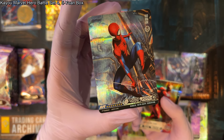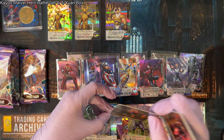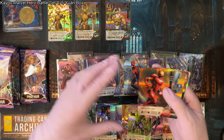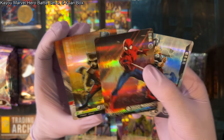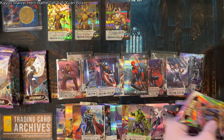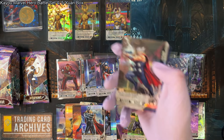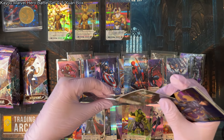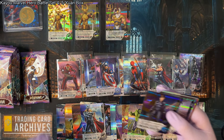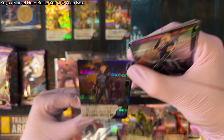Here's another full art SR. I don't remember there being this many full art SRs in the other collections — maybe that's something that only set four did. Here are our rares from that pack. It's a very nice SSR — there's some nice purple smoke in the background. Then our rares: Hawkeye, Iron Man, Groot, and Spider-Man. Looking good.